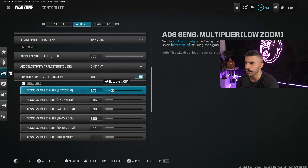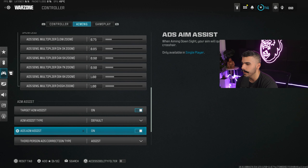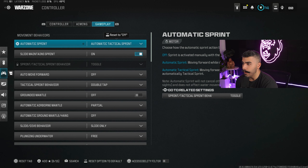For custom sensitivity — I have it on mainly for snipers — I have my low zoom at 0.75. When you use any gun without a scope it's going to be 0.75, which is comparable to 6-6 sensitivity 180s even though you're on higher sens. You still have that 6-6-1 cents ADS feel. I have my multipliers a little bit lower. Target aim assist type is Default.